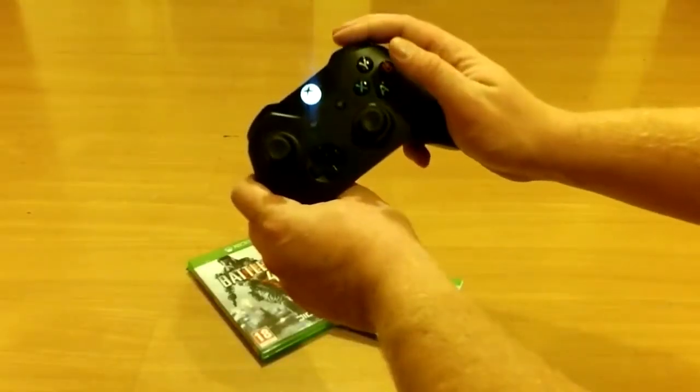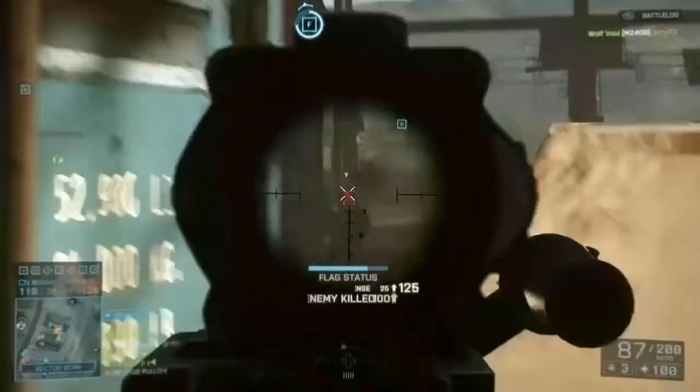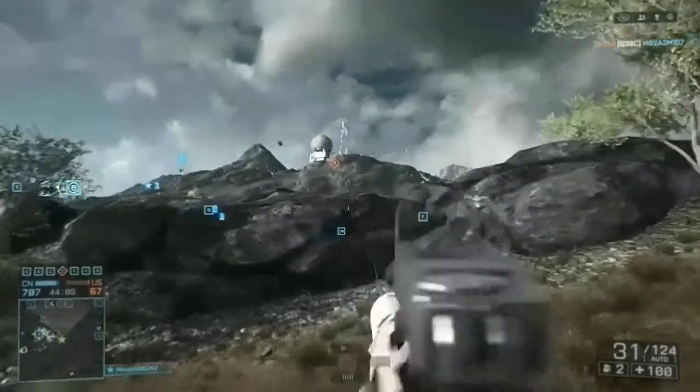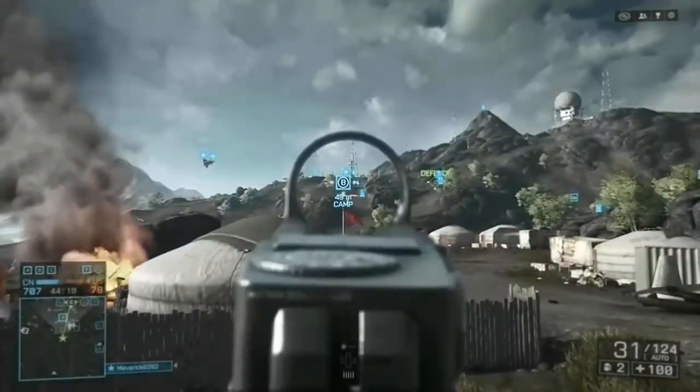Spot away guys. Make sure that you're always spotting and getting the red dots above the head so you can help with your headshots — it's easier. And also as a squad leader, help your team by showing them which bases you want them to attack or defend. All you have to do is spot.